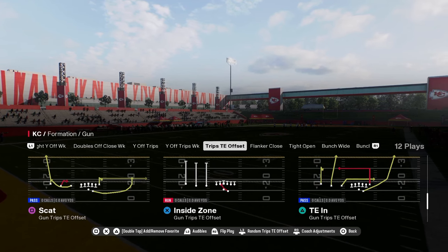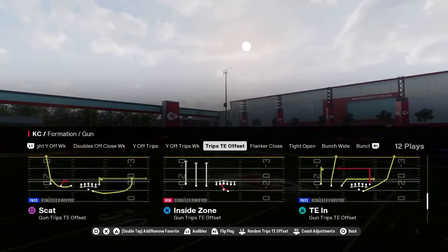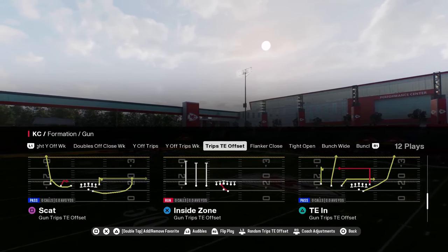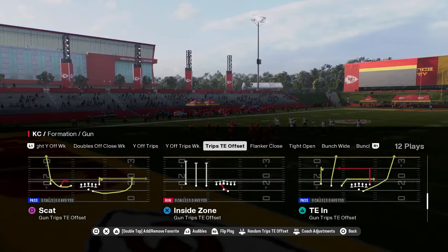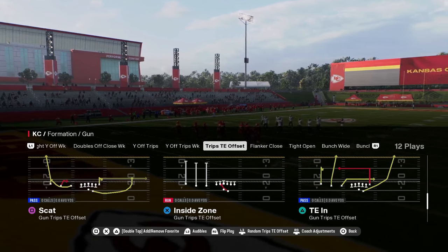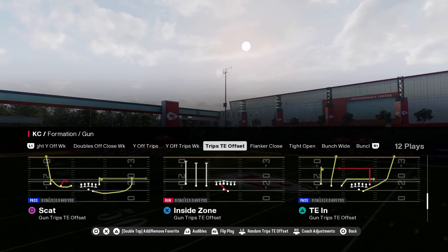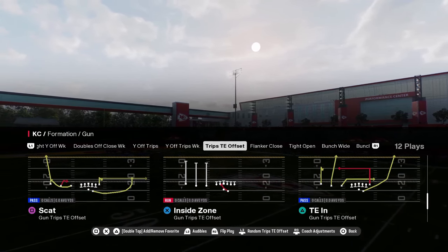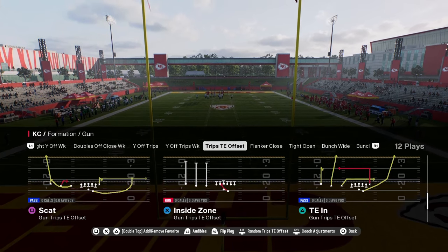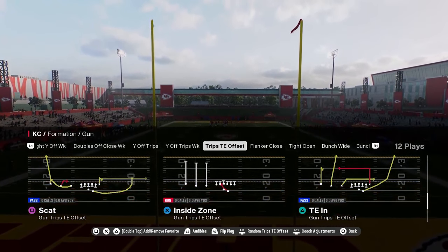If you guys want to get my entire Colts offensive ebook, it's going to be available in our school community. School.com slash Cody Ballard is the best place to take your Madden game to the next level. It's a full-fledged library of content for both Madden and NCAA — not just offensive and defensive ebooks, but also a ton of exclusive tips, tricks, and tutorials. It's only 10 bucks to become a member and you can sign up at the link in the description below.